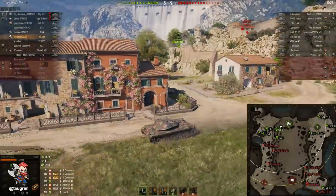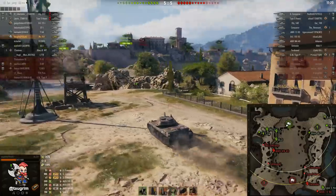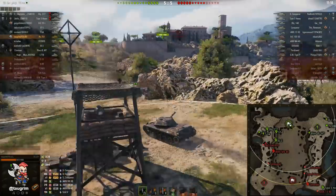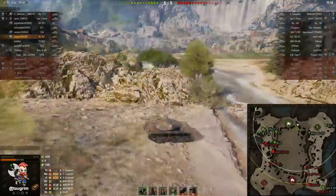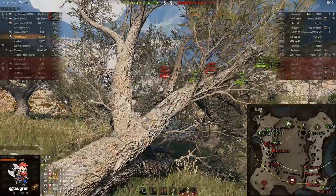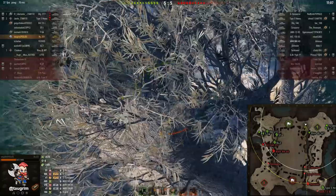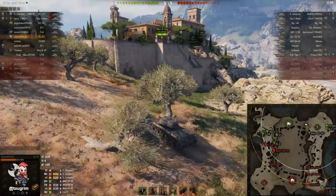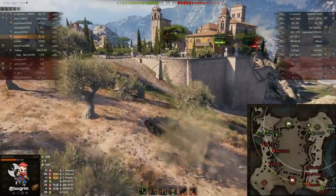It is totally worth using the automatic fire extinguishers instead of the manual ones. In my opinion the auto ones reduce the number of fire damage ticks to one, which conserves your hit points and prevents module damage. Those things help you stay alive and win the battle, which will help pay for the price difference between the manual and automatic fire extinguishers.